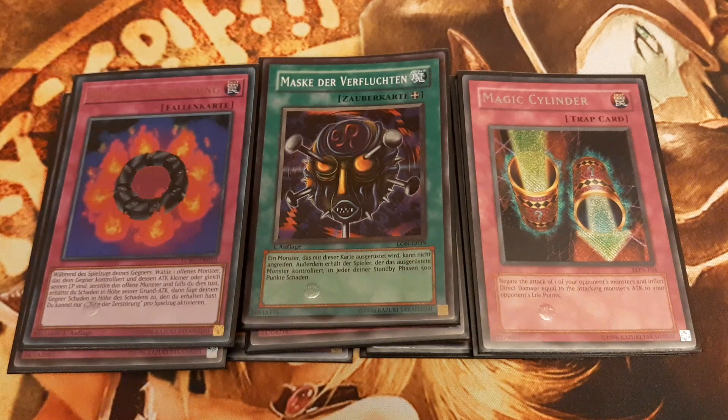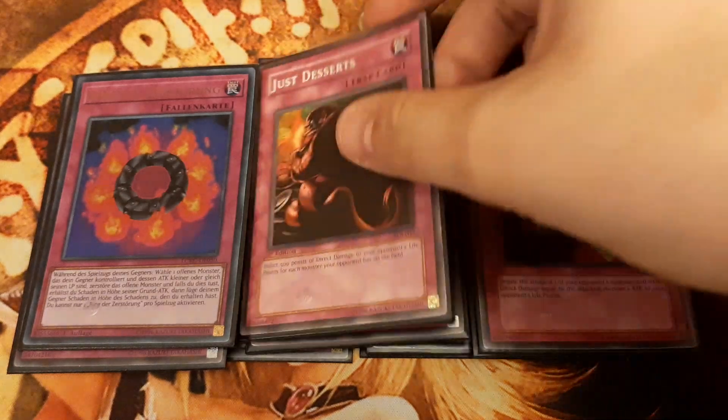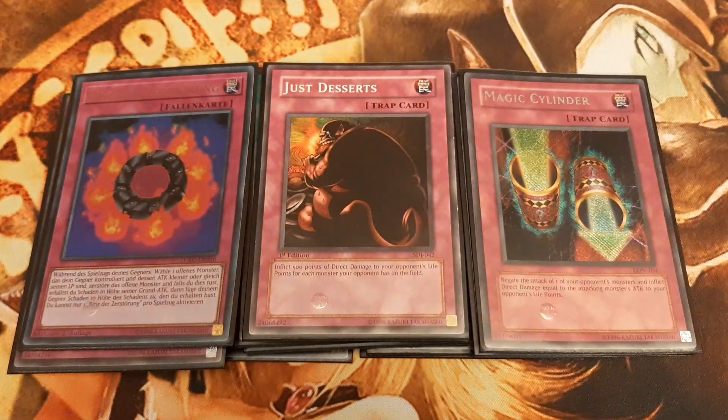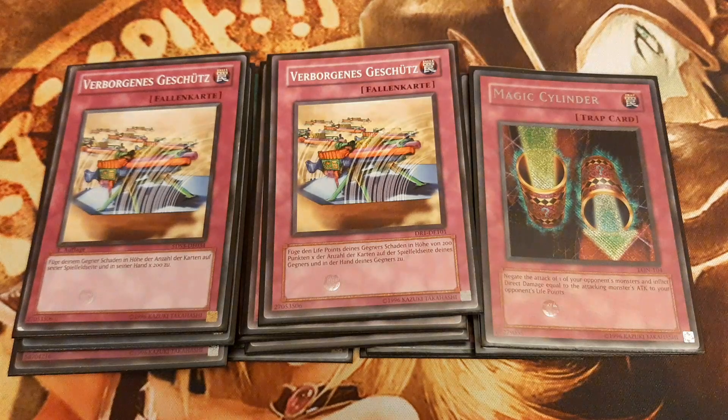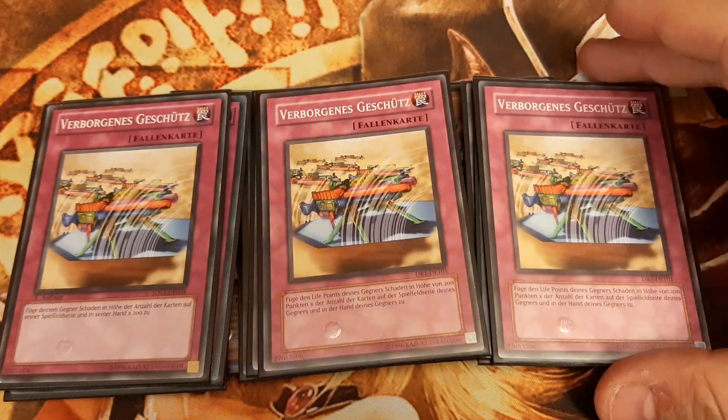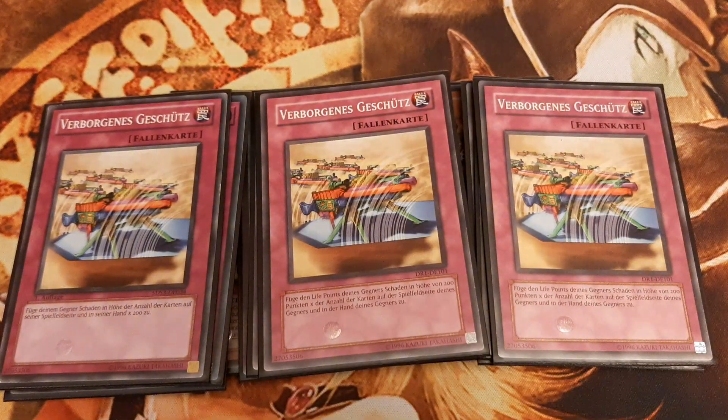Having Ojama Tokens on the field also makes the opponent vulnerable to lots of damage from Just Desserts, burning the opponent for 500 points times the number of monsters on his side of the field. Secret Barrel also punishes overextension of field and hand presence, burning the opponent for 200 points of damage times the number of cards he controls and has in hand.